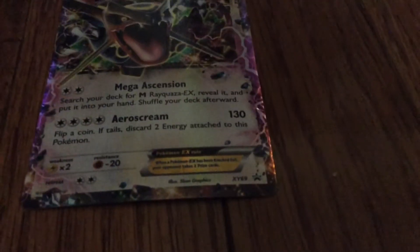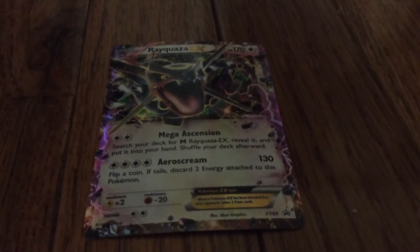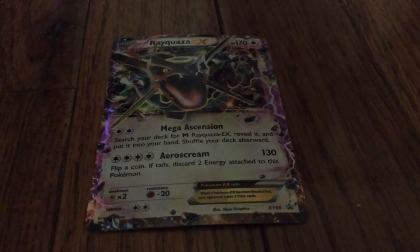The next card we got over here is Rayquaza. It has 170 HP and can do 130 damage.